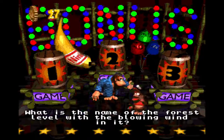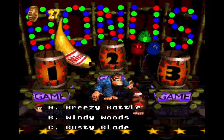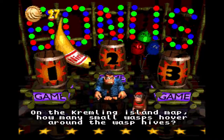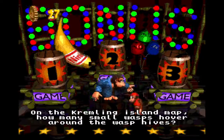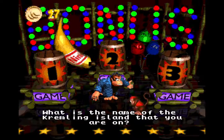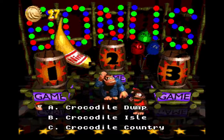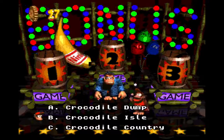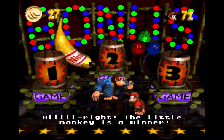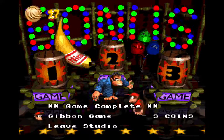Haunted Hall. That would be the Gusty Glade — yep. How many small wasps? Three, I think — yep. What is the name of the Kremlin Island? Now I actually didn't know this, I had to look it up — it's the Crocodile Isle. I don't know how you're supposed to know that, but there you are.